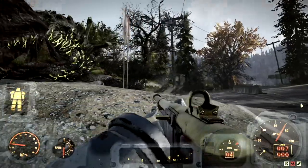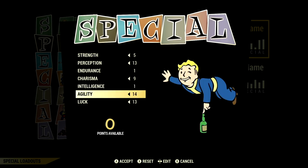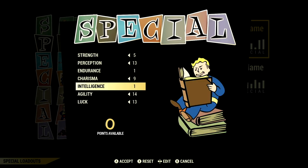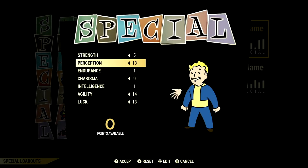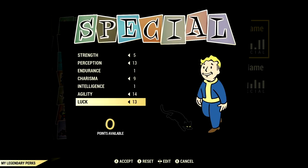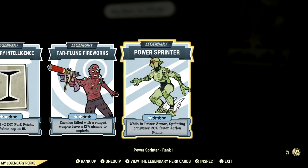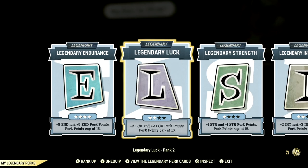Now let's move on to the build, the weapon and its mods. Starting off with the build, these are my base stats — all the base stats without the legendary perk cards equipped. So if you want to build the exact build I'm using, this is the start. Over in the legendary perk cards, these are all the legendary perk cards that make the build. As you can see they're not all maxed, so there's definitely some room to grow here.